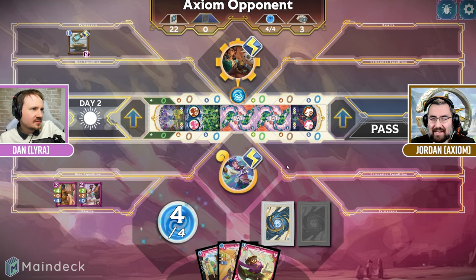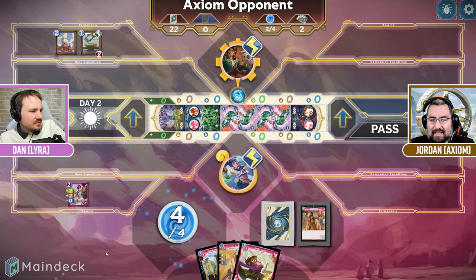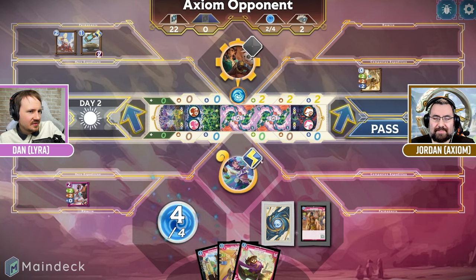We're going to do something I debated doing last time but wanted to be optimal — we're going to Armor Jammer you and get rid of your Lyra Chronicler. Fair enough. And then I will exhaust because it is the first permanent I played this turn and we will place our Brass Bug here — we'll go with the right side.